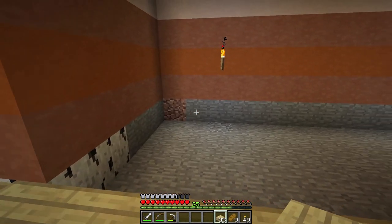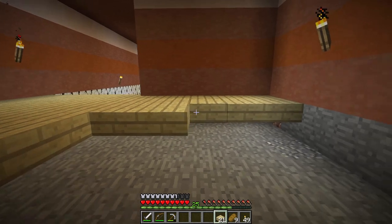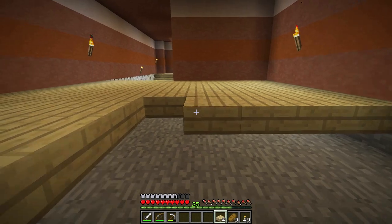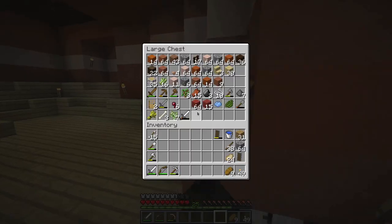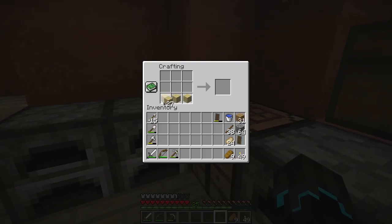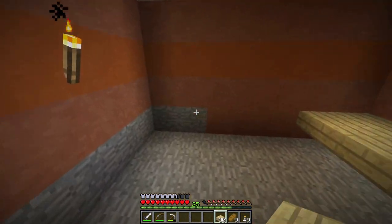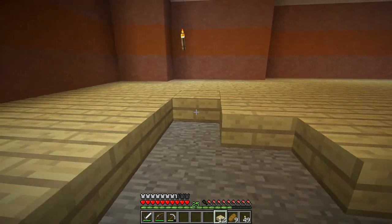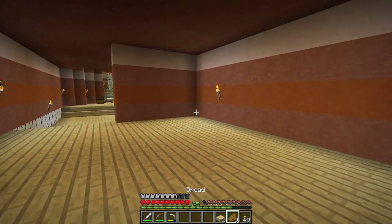I decided to go in one further, so we are exactly five blocks into the mountain. I'm just going to place down the floor here. I thought I might have enough but I clearly did not, so let's just make a few more slabs. I'm not going to make too many because I'm going to need the wood to make all the chests. Let's just finish this and I can explain my plan.